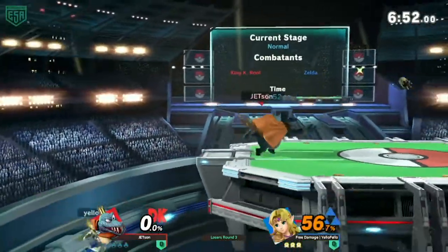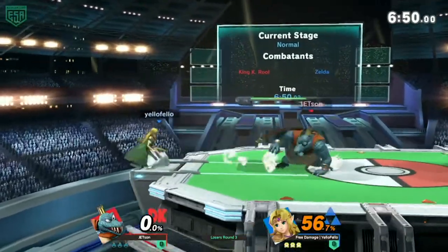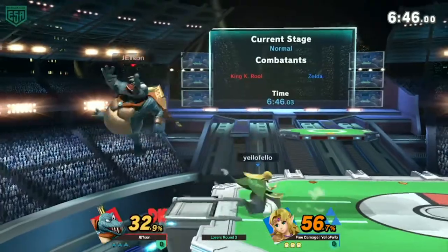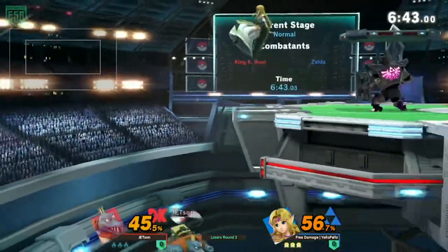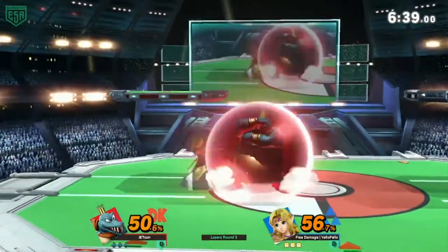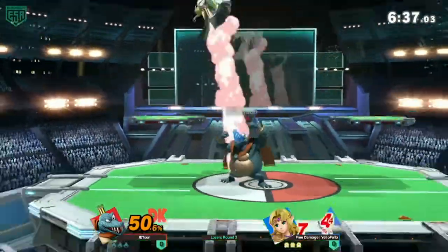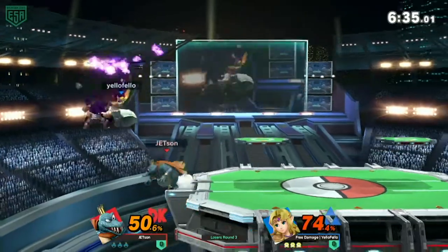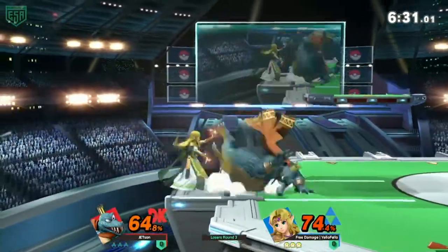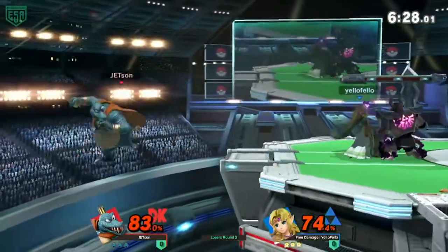Not gonna show us that pending Greninja. Now I don't know too much about how well Zelda does against heavies — I know she probably holds them up in disadvantage with her nair. The only problem is that's her only juggling tool, truly, because the rest of her normals and aerials are just finishers. So like up air and fair are just finishers, same with down air — not really gonna stack it up as much.